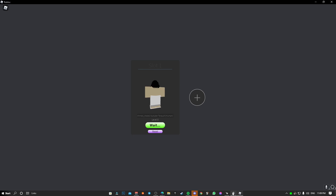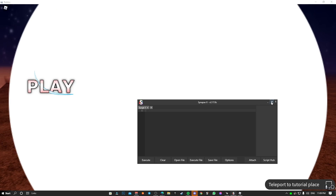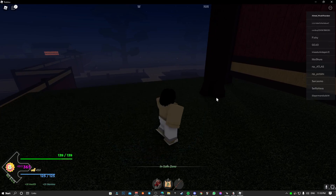Once you finish downloading, join the game like this, then open up your executor — I'm using Synapse X but you can use any executor. Press play and I will come back to you guys once we're in the game.